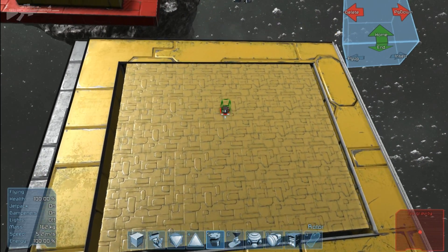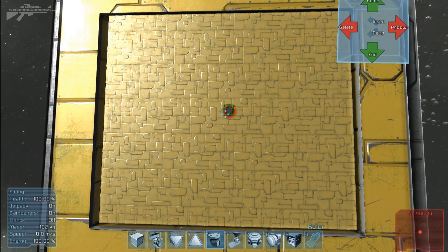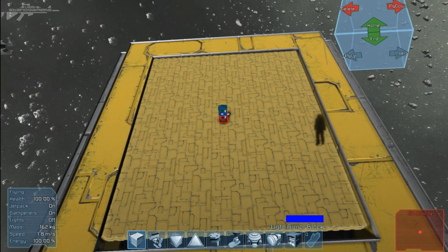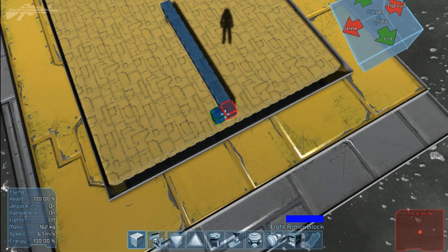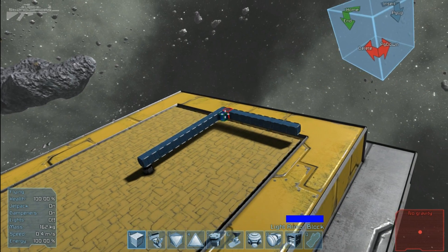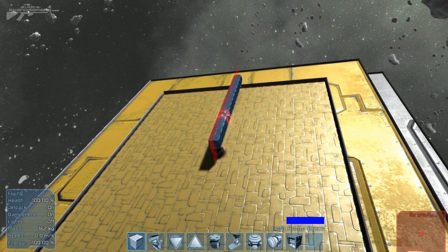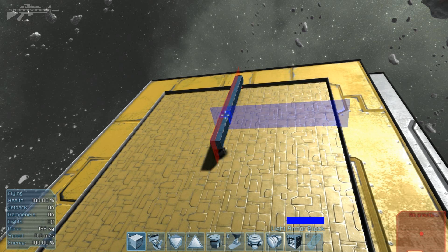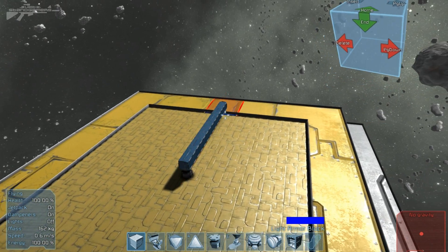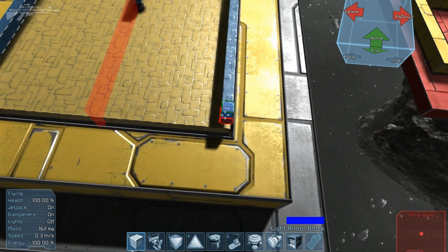Now we need to find the center of this block. I tend to do this by eye because it doesn't really matter if you're off too much at this stage — I think the center is probably about there. Now we're going to change color and actually build the turret. I go right to the edge of the furthest little block and then build around on the perimeter. You can also find the way you want your turret to face, then get your line of symmetry up by pressing M, click it in place, then cycle back through.